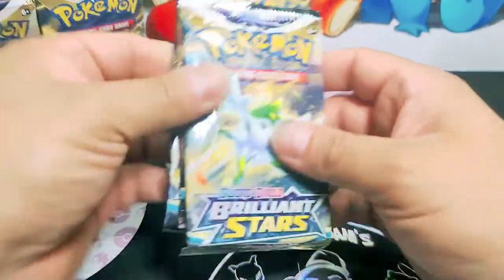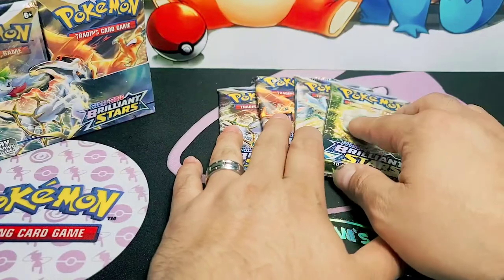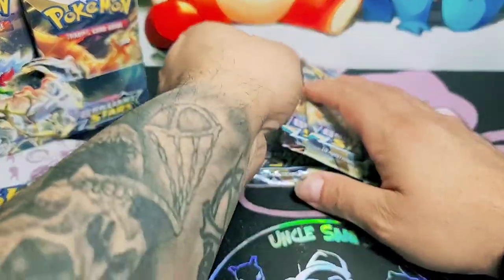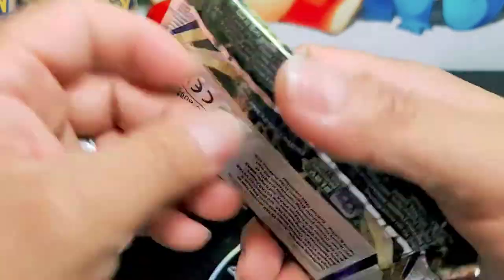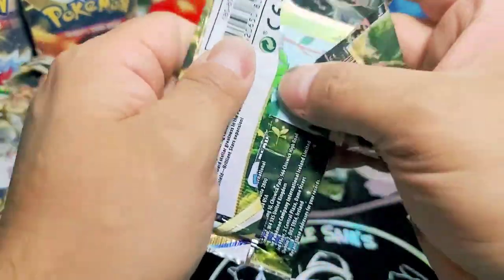Alright guys, well we got four here. How about we start with the main four artworks. Let's do this. Y'all ready? We're gonna leave Charizard and Arceus for the end but we're gonna start with the Whimsicott artwork. Let's go, let's get it. Excitement - we don't know, I have not seen even one of these cards from this set.